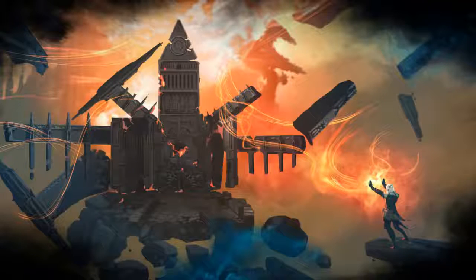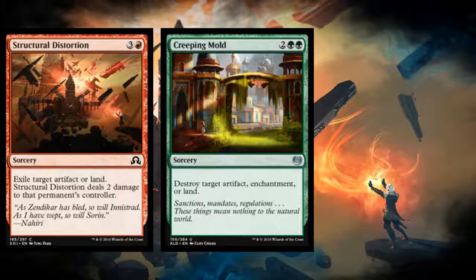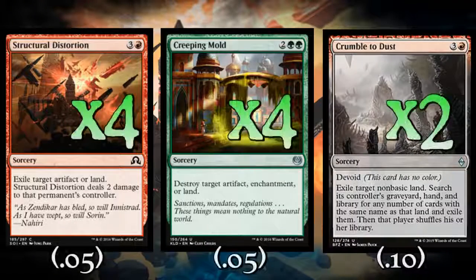The most important things in a land destruction deck are the things that destroy the lands. Even though we've got mostly four-mana land destruction in this format right now, it's all pretty versatile and does more than just destroy lands. So let's take a look at our main land destruction suite here. We're going to play four copies of Structural Distortion, four copies of Creeping Mold, and two copies of Crumble to Dust in the deck. Let's start with Crumble to Dust first.